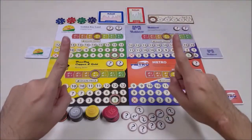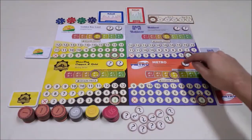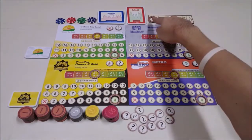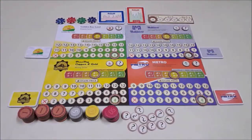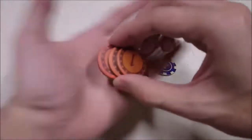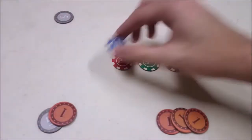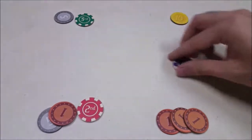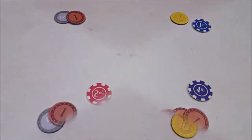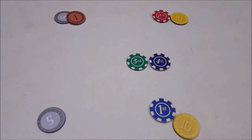First, 1 forecast token from each company will be flipped according to the current semester. Each year consists of 2 semesters — these are the tokens for the first semester, while the ones beside are for the second semester. This is the first semester of the first year, so we'll flip the first token from each company. Next, we'll bid for turn order. Each player will secretly place some money in their palm as their bid. Once all players are ready, reveal simultaneously. The player with the highest bid takes the first player token, second highest is second player, and so on. In case of a tie, the player closest to the first player wins. If there is a tie for first player, the player who won earlier last round wins the tie.